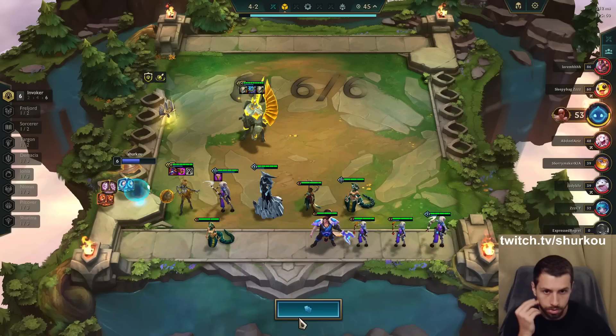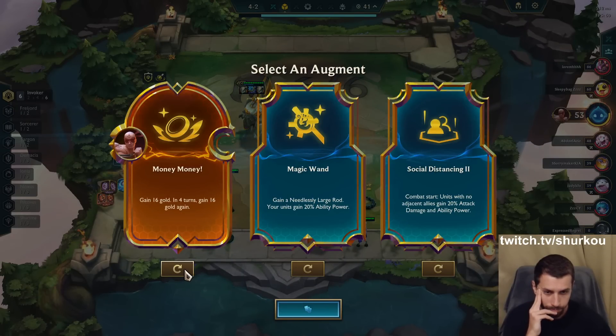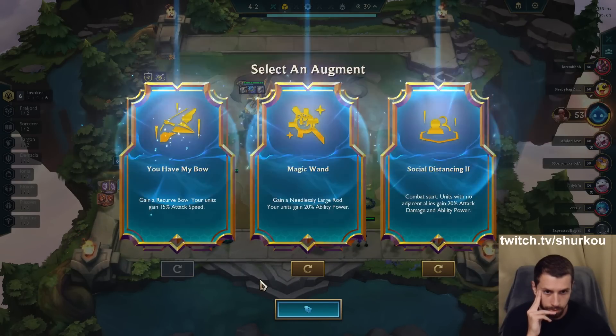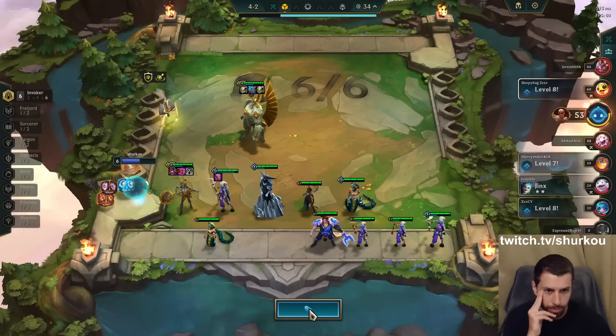Social distancing — that's not good. Magic wand — that's good. AP on my entire team, don't mind if I do. Jewel Lotus? Eh, I think magic wand is better.